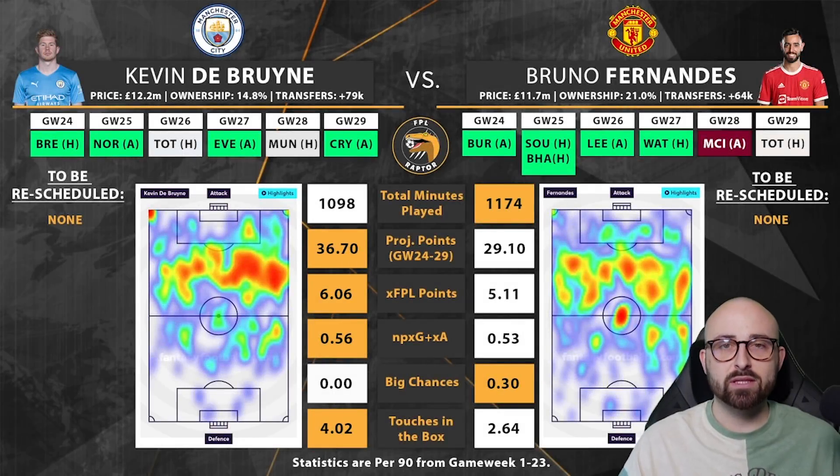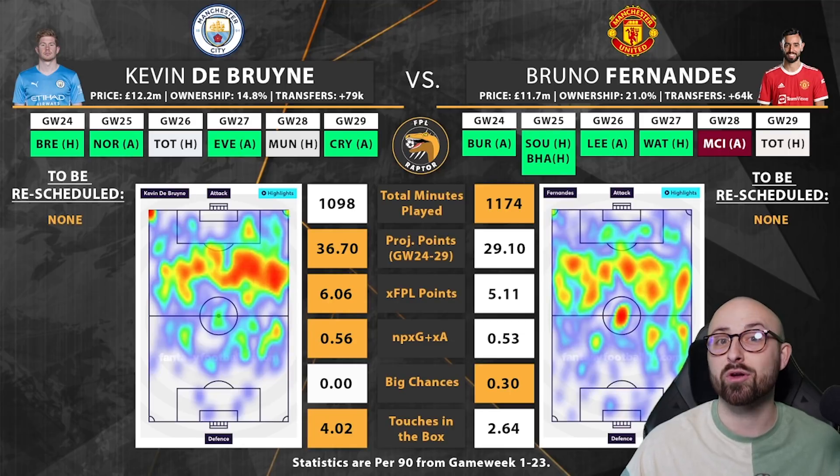We're going to move on to the big guns now — a comparison between Kevin De Bruyne and Bruno Fernandes. This is a very tricky question. Similar to Dean and Cucurella, I do think there is justification to have both if you're on wildcard or have free transfers and money in the bank — holding both until Salah is definitely back, then maybe moving De Bruyne out for Salah in Game Week 26, keeping Bruno for Leeds and Watford, and then switching Bruno out for Kane after that.